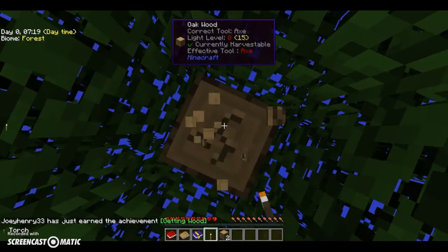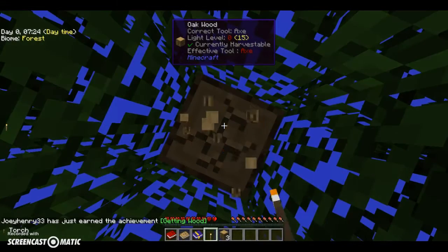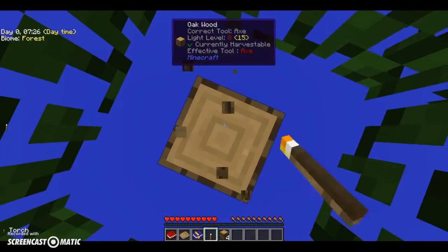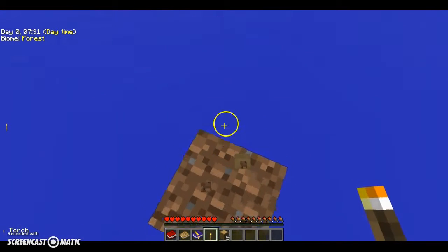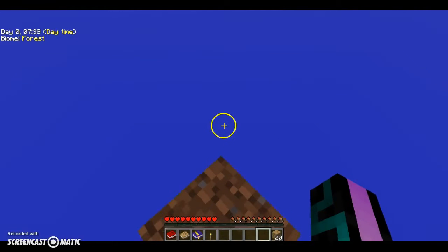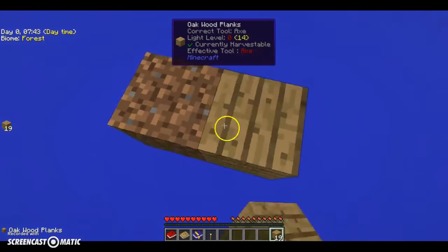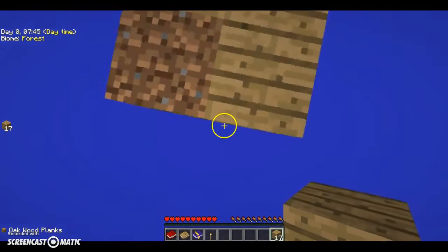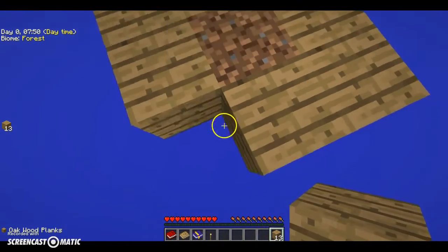So we have to just break the trees, and then how we grow trees is we twerk for trees — yes. We shift-click on the plant. We almost broke that thing. We shift-click on the plant and then... yeah.